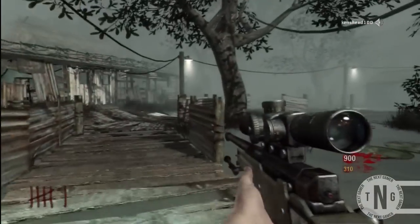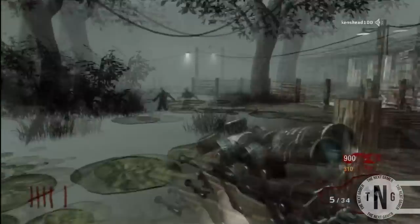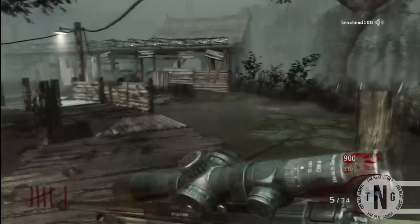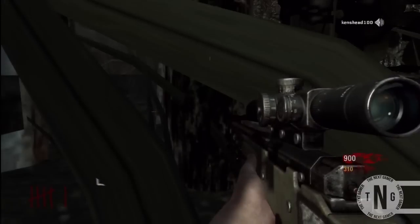What's up guys, Stig23100 here and today I have another Black Ops zombie glitch. A lot of people seem to enjoy my last one so I've decided to do another one. This glitch is on how to get under and out of the map Shino Numa.